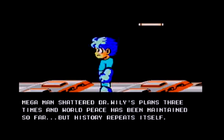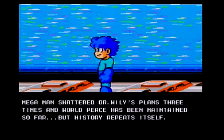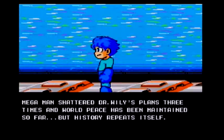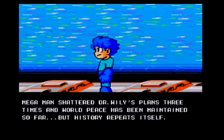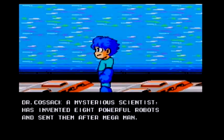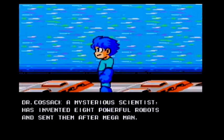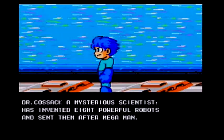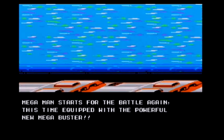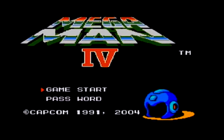Mega Man shattered Dr. Wily's plans three times and world peace has been maintained so far, but history repeats itself. Dr. Cossack, a mysterious scientist, has invented eight powerful robots and sent them after Mega Man. Mega Man starts the battle again, this time equipped with a powerful new Mega Buster.